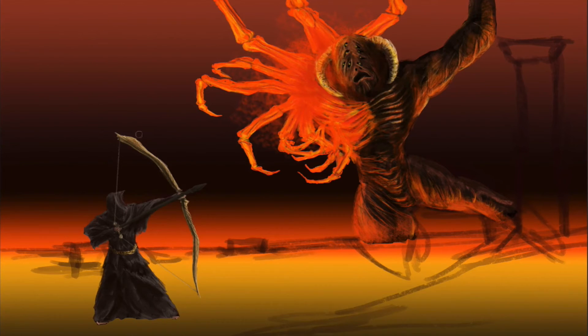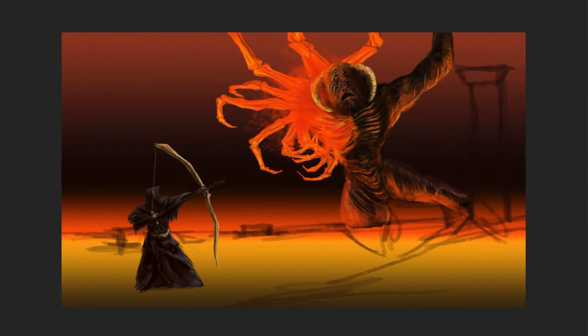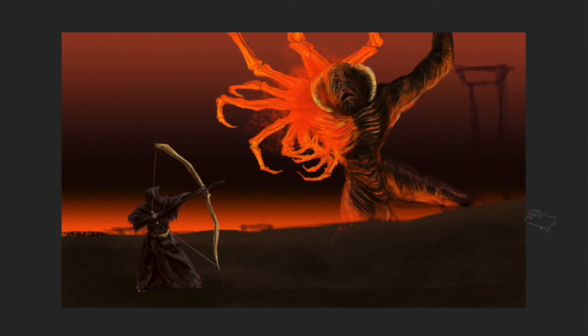After the Ceaseless Discharge falls to his end, the lava on the ground will harden and a path onward will be available to use. We can now continue our journey through the Demon's Ruins and onto the next boss in the area, the Fire Sage Demon.